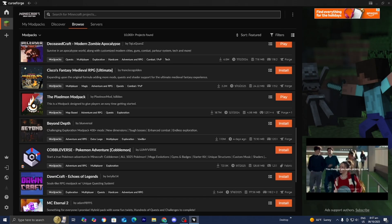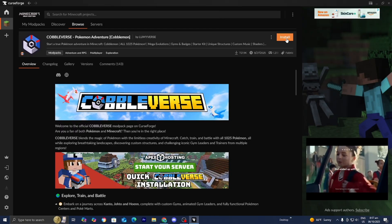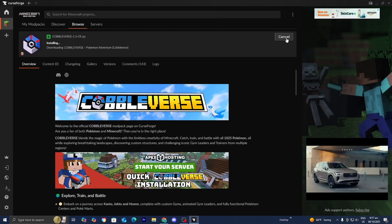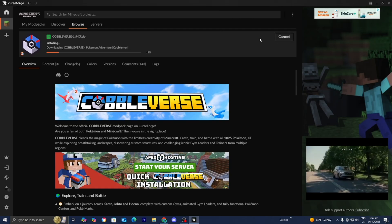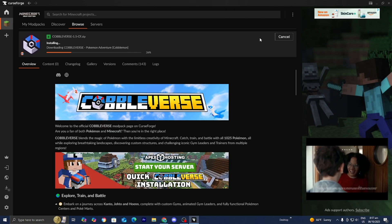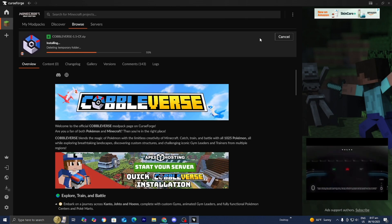Or you can go to the search bar and just look up Cobbleverse — it really is up to you. Here is the Cobbleverse mod, and all you want to do is press on the install button. Now it is going to begin installing Cobbleverse. It is somewhat of a big mod, but it's not as big as some other mod packs, so it will take a moderate amount of time to download. Just be patient.